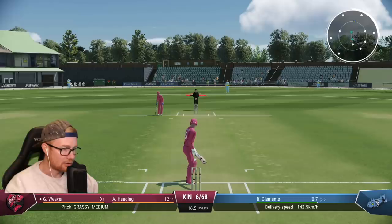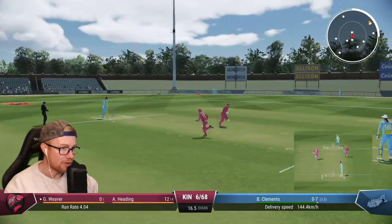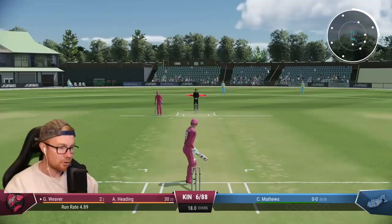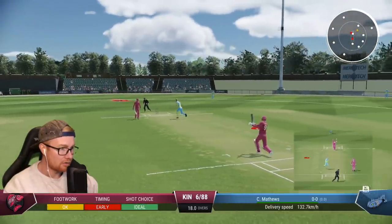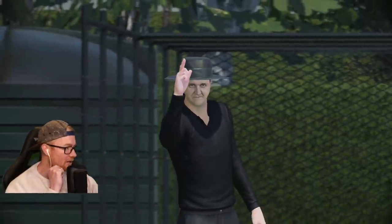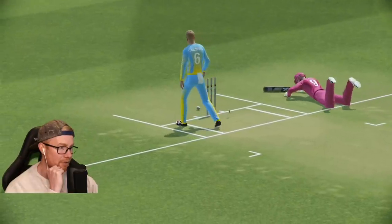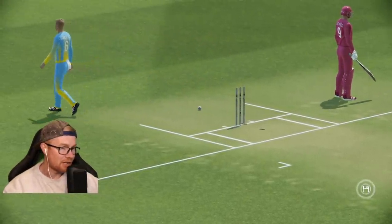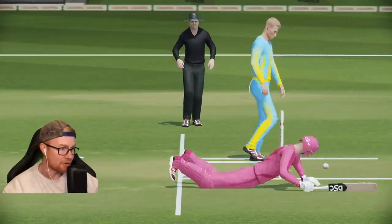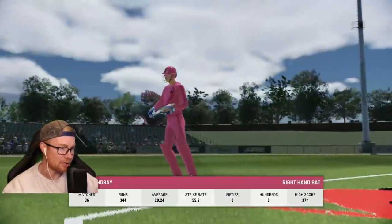First ball — a juicy full toss and we've missed out. Not loving this kit in long sleeve, it just doesn't do it for me. First bat with the new DSC willow — that could go for four, we'll get two. Not a bad start though for the new sponsor. Two overs to go, six for 88 — that is poor. Then we've run ourselves out. I was not expecting the throw to be that quick — they've clearly patched the fielding. First bat with the new sponsor, departed for two.